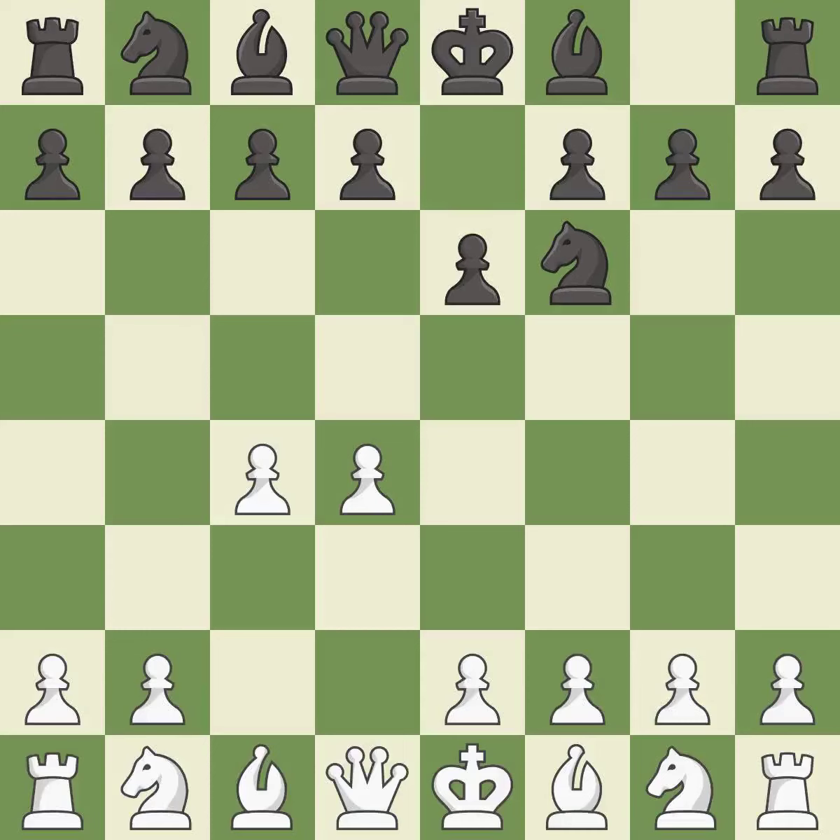e6 opens up a line for the dark-squared bishop and prepares to castle quickly, while preparing to push a pawn to d5 and recapture with a pawn if captured. Nc3 develops the knight to fight for the e4 square and to control d5. In the Nimzo-Indian Defense, Bb4 pins the knight on c3, preventing it from moving or protecting e4, and threatens to trade, disrupting white's pawns after Bxc3.